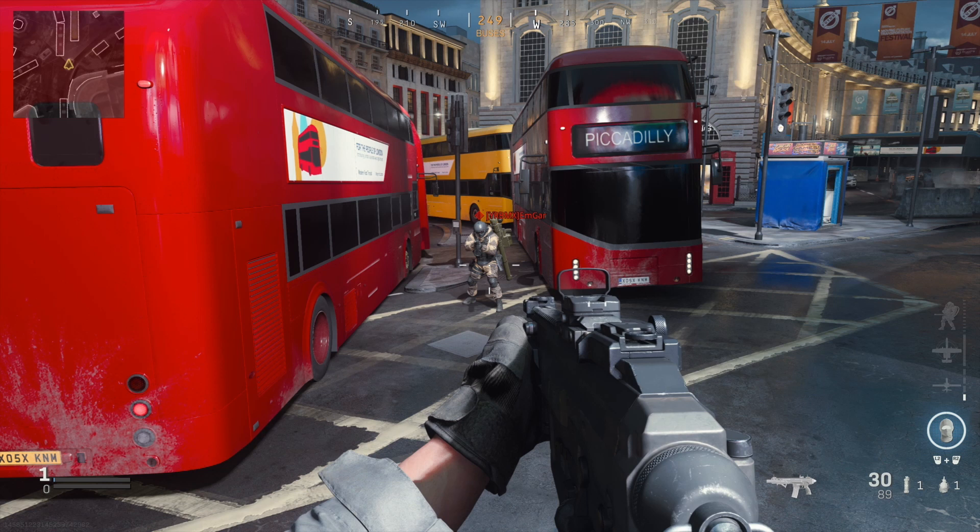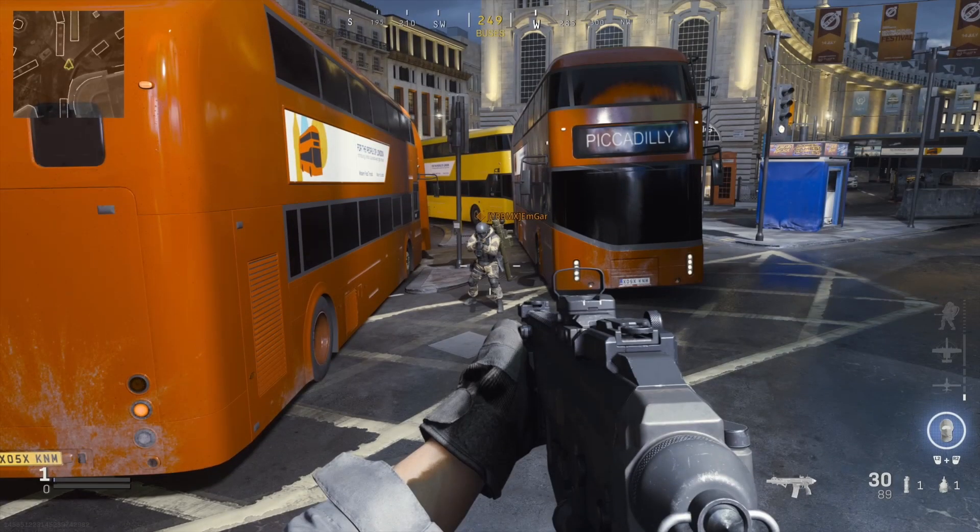Then we're going to change to the first colorblind type, which is Protanopia. As you guys can see, this one does change quite a bit. It changes more into — all the reds become like an orangey yellow. It also depends on what device you're looking at; you might be like, what is this guy talking about? Again, it depends on your screen, but it turns into a more yellowish-orange type. The blues stay the same, the whites stay the same — it's just those specific colors that change. And as you can see, the enemy name tag also changes quite a bit.